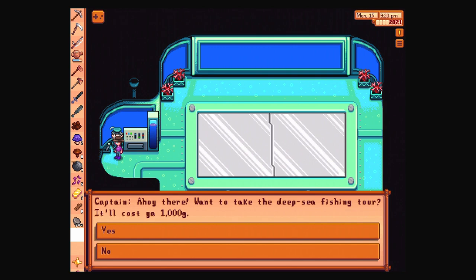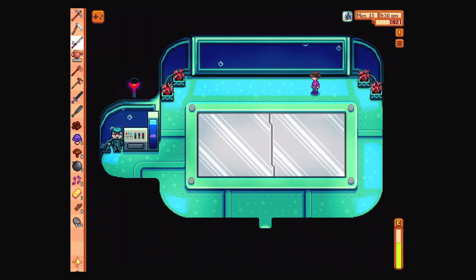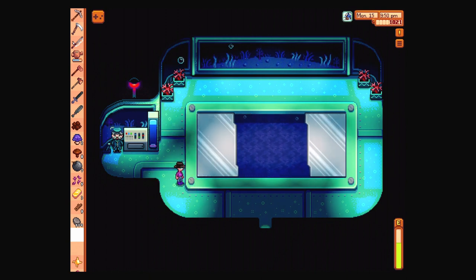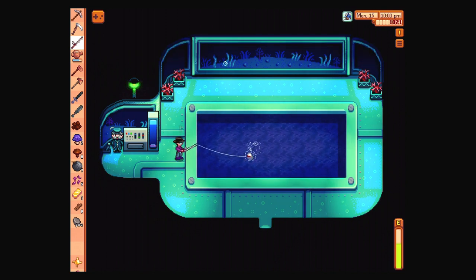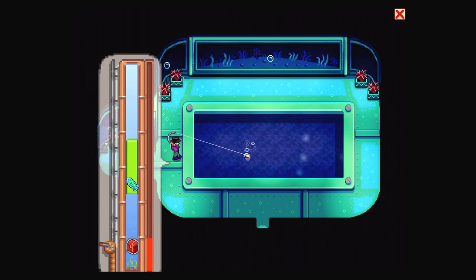Ooh, deep sea fishing. Sure, I've got the money — I want to buy a cow today, but that's okay. What's going to happen? Do I get to fish? I paid the money. The bubbles do indicate that it's like an immediate thing.